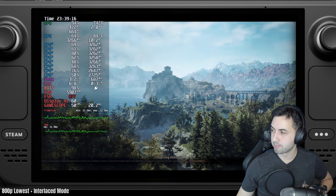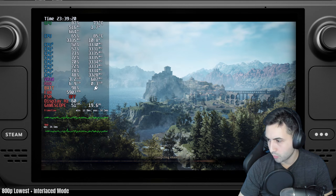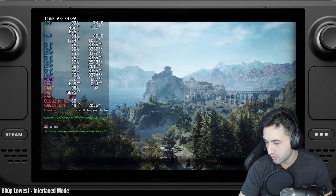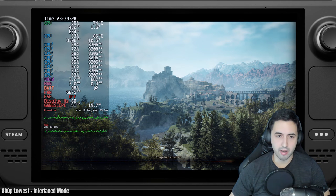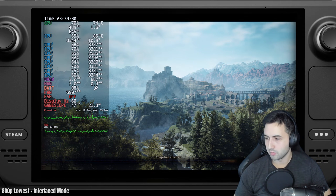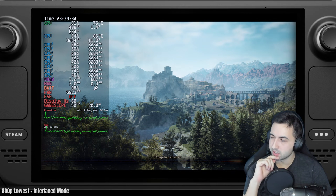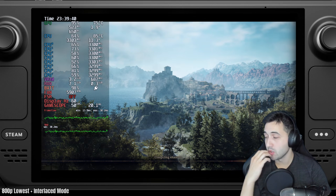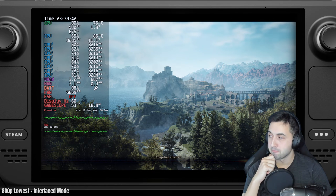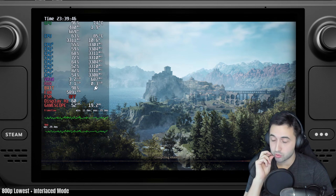Regarding shader compilation and CPU usage — someone's asking what would make walls not render in Dragon's Dogma 2. I haven't seen that before, but maybe if your GPU is undervolted, there's not enough power to the GPU, or it could be a bug with the game — probably the latter if it's the only game where you run into that issue.